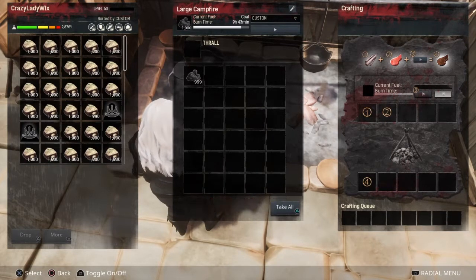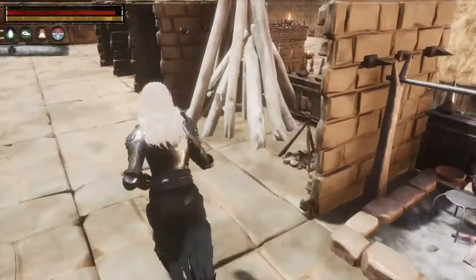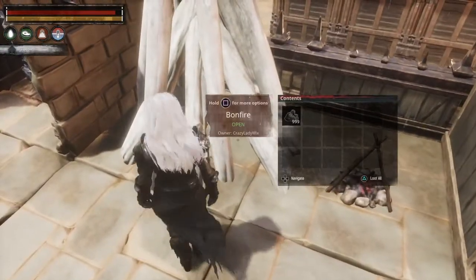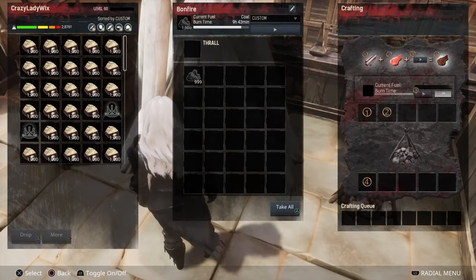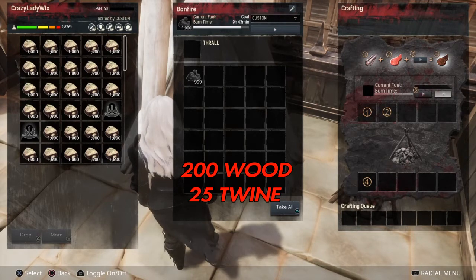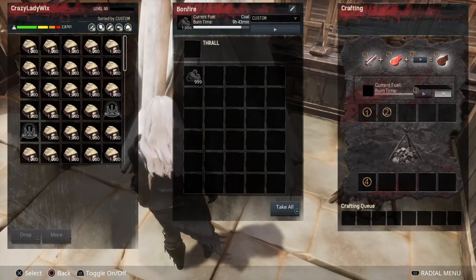spoil timer by about 4 minutes. If you look at your bonfire, which you can also use for cooking and storing food, it has 40 slots, takes 200 wood and 25 twine which you make from fiber, and it increases